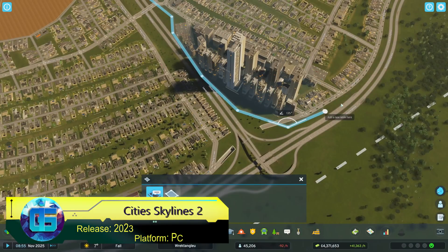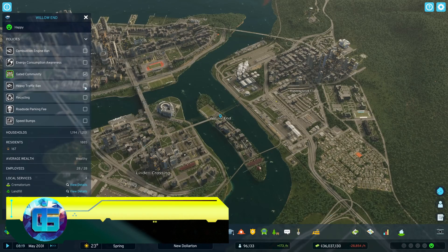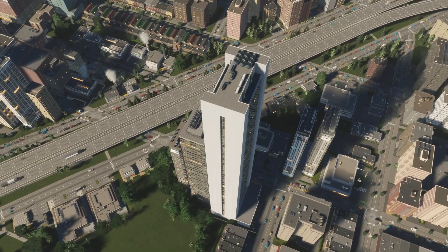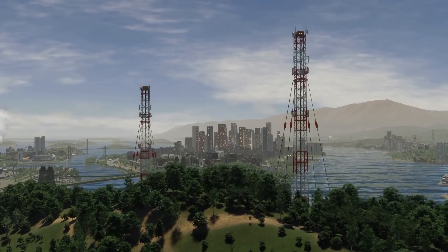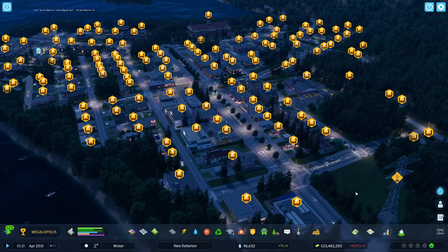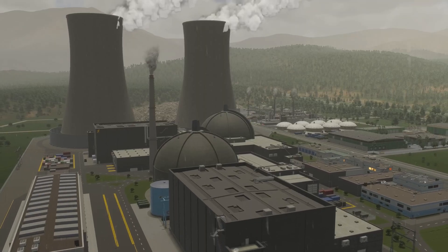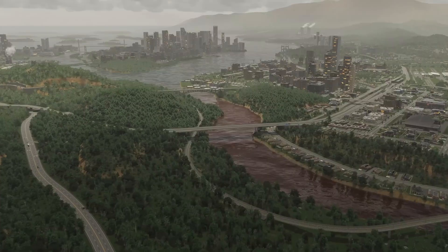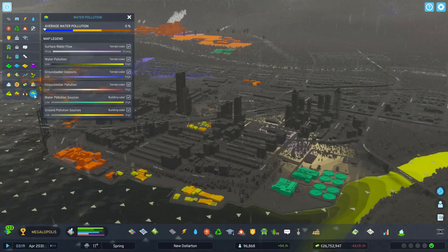Cities: Skylines 2 — the first installment proved to be the most extensive and popular modern city development simulator, enjoying extensive post-release support for over eight years including more than 60 DLCs. The full-fledged sequel boasts larger maps, new road tools and traffic systems, a comprehensive weather system, and new natural disaster scenarios such as hailstorms or rat infestations.